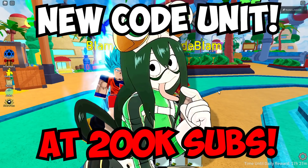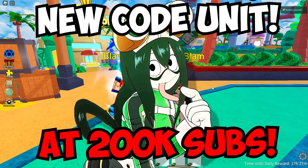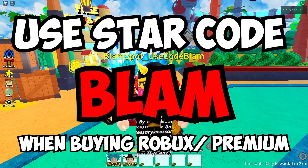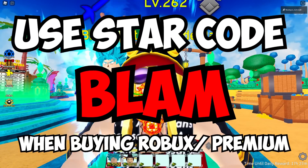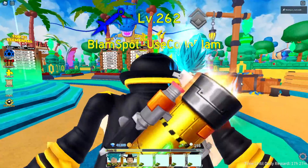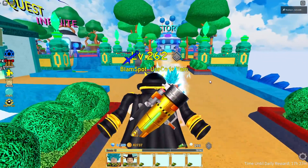Before we hop into it, make sure you hit the subscribe button - we're getting a new co-unit very soon, and I have the co-unit hint on the screen. Also, make sure you use star code BLAM when buying Robux or Premium. It really helps out the channel and it's 100% free.